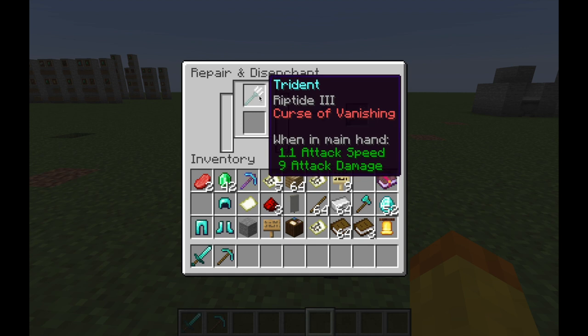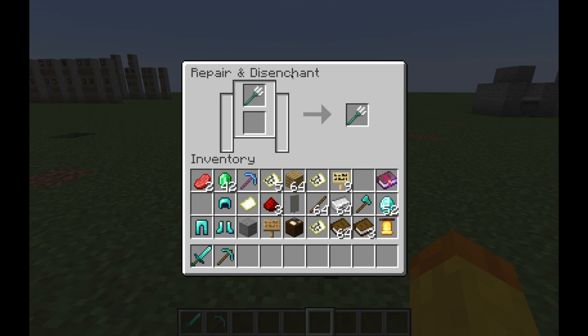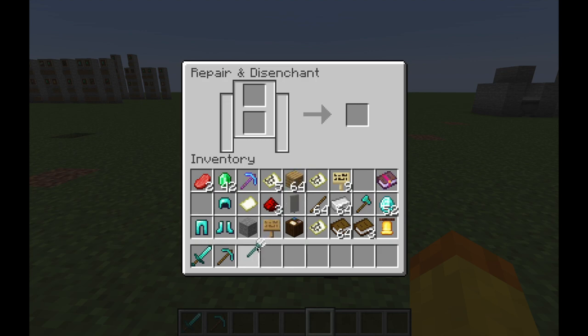It's impossible to get rid of curse enchantments. If you look here — Riptide 3 and Curse of Vanishing on a trident — grindstones disenchant items, they get rid of enchantments and can give you XP, but you're stuck with the Curse of Vanishing and your Riptide would be gone too. So you're pretty much stuck with it.